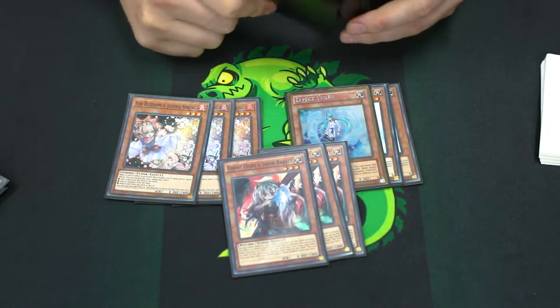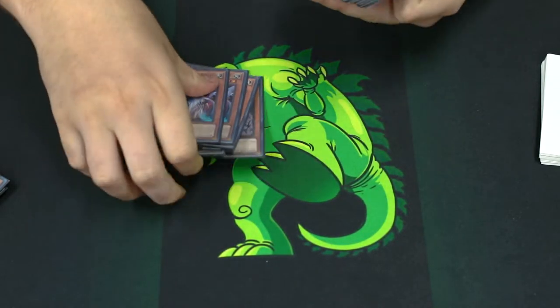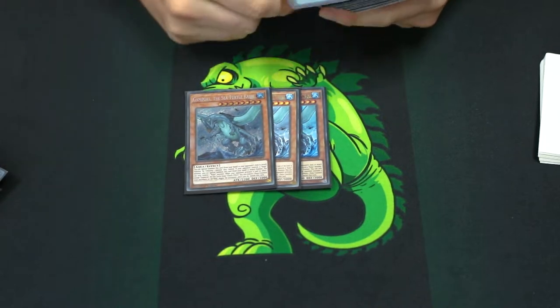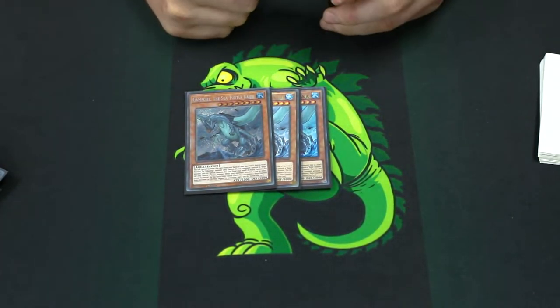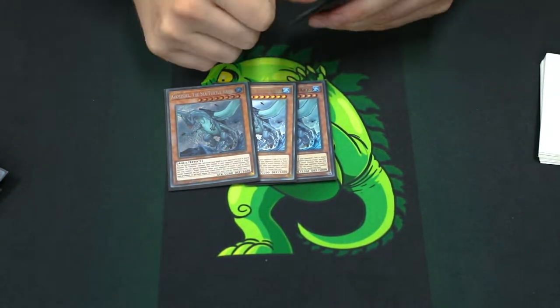Ghost Spell over Ogre isn't probably the best idea now because Ghost Spell just doesn't hit enough in the coming format, I believe. I still play 3 Gamma Seal. I don't play Interrupted Kaiju Slot, but it was an idea that came up. The thing is, you still need to interact with your opponent's board a little bit, and one of these is just enough rather than playing 4 Kaijus.